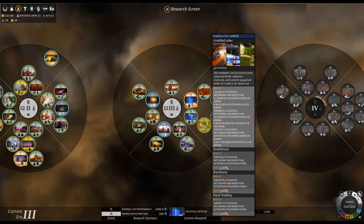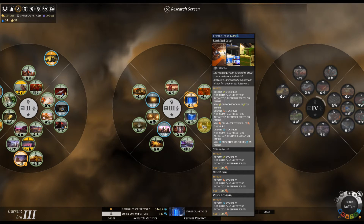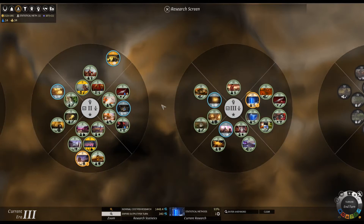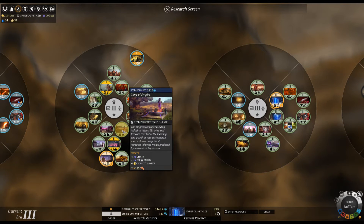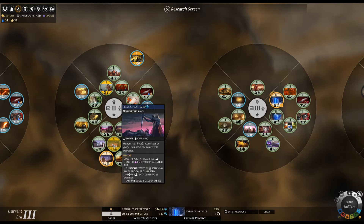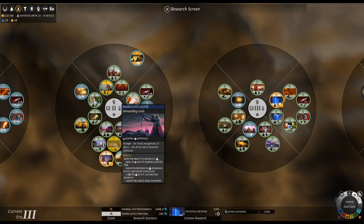It needs to be activated on the empire screen. Royal Academy — create science stockpiles, not instant. So you have to buy all those; this just unlocks the ability to do that. I think there's a winter thing back here in tier 2. It seems like we're advancing in turns really quickly for how much science we're gaining.